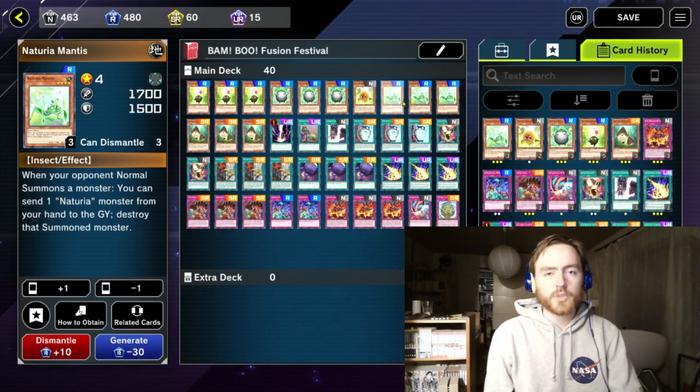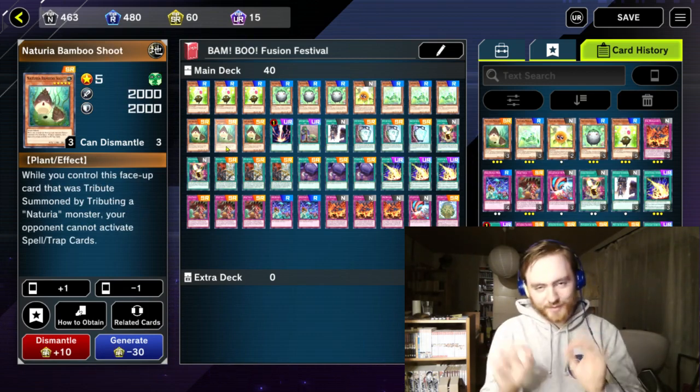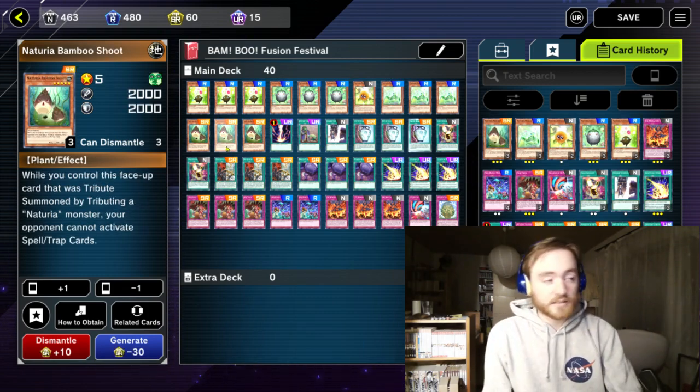Then 3 Mantis, which can be a pretty decent floodgate by itself. And 3 Bamboo Shoot — this is a great card, a 2000 attack beatstick.